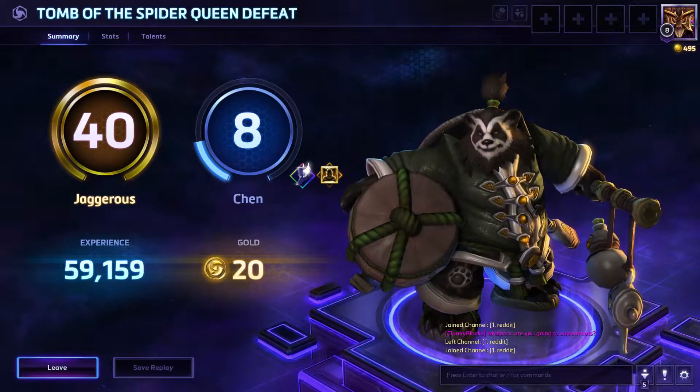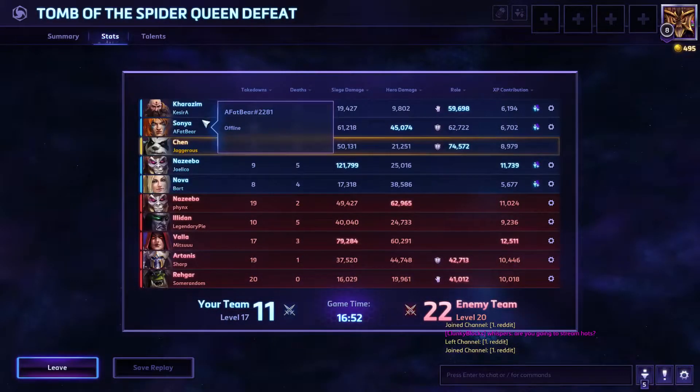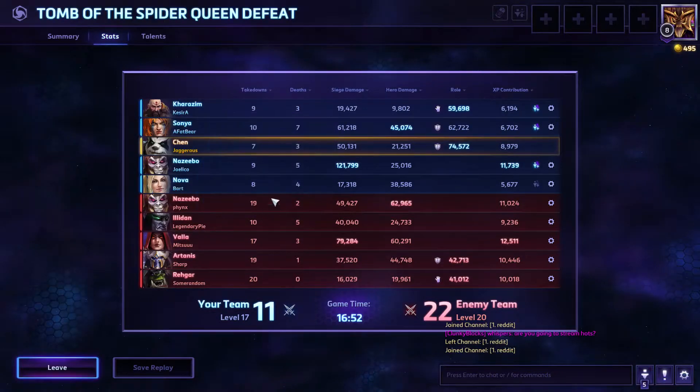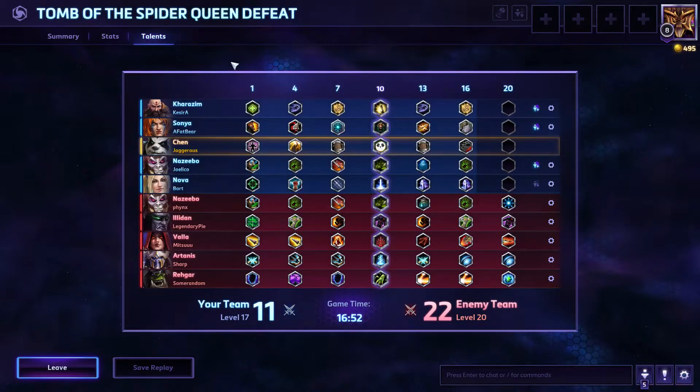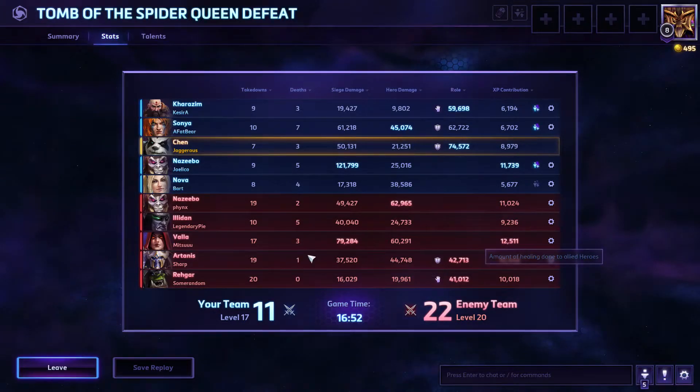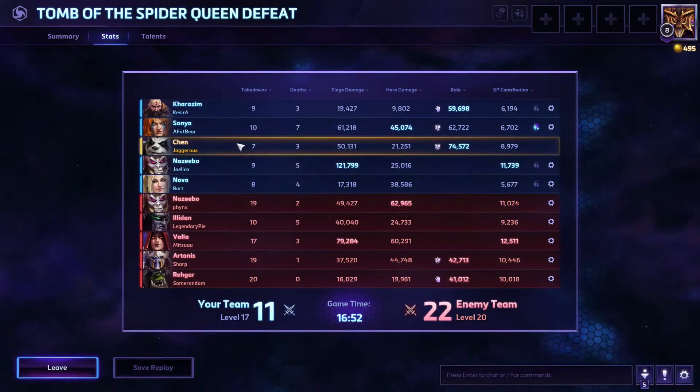I got Pressure Point as the last mid-game talent — it slows by 90%, which is huge. Unfortunately we couldn't stun Nazeebo when he ulted; Sonya's chain is a stun but that's about it, which made his ult very easy to land. The last talent I would have taken is Elemental Conduit, where every time you use an ability you get a little panda buddy. The build wasn't bad — I took 74,000 damage and only died three times. Chen is not an ideal pick if you need stuns, so in ranked you'd have to pick him based on team comp.